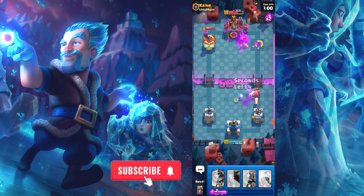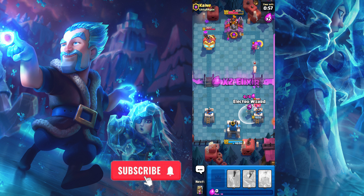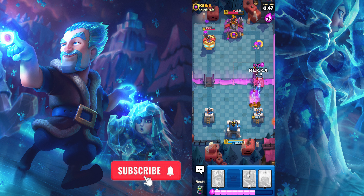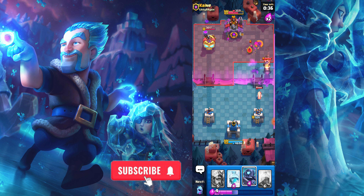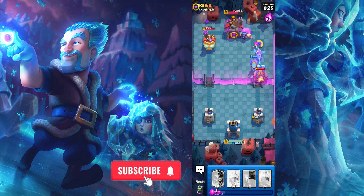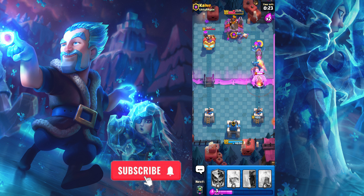He deploys Electro Barbarians. I deploy my Ice Spirit to distract the Electro Barbarians. His Super Mini Firecracker approaches my Princess Tower. I deploy my surprise card — he deploys Momo Pekka and I deploy my Baby Dragon against a natural enemy of the Inferno Baby Dragon. I also deploy my Mini Pekka — my Mini Pekka hits, oh my god, my Mini Pekka hits again and again.